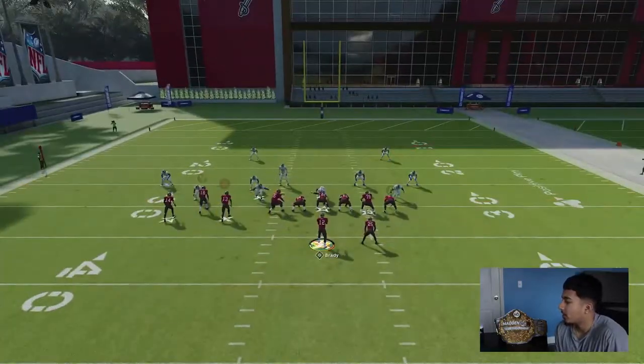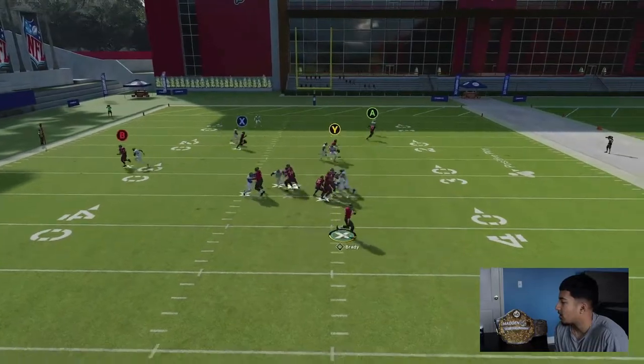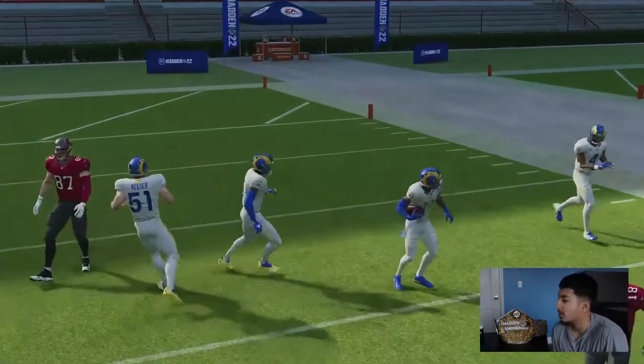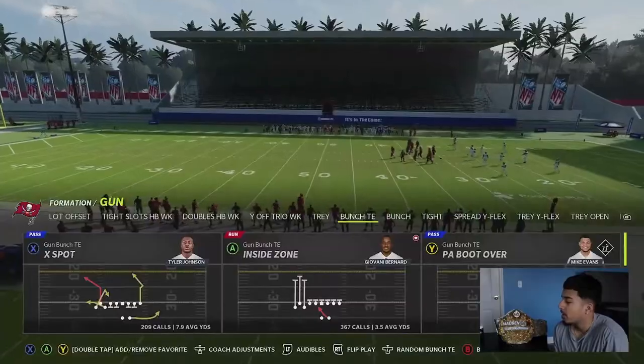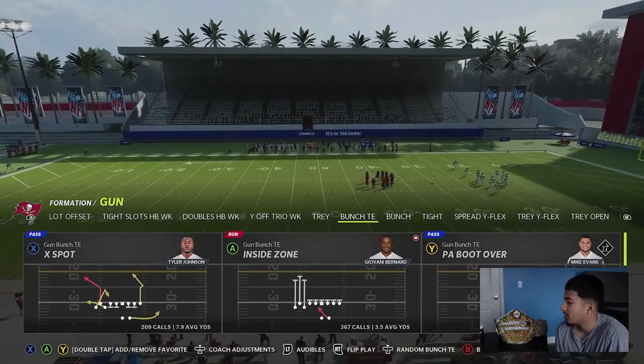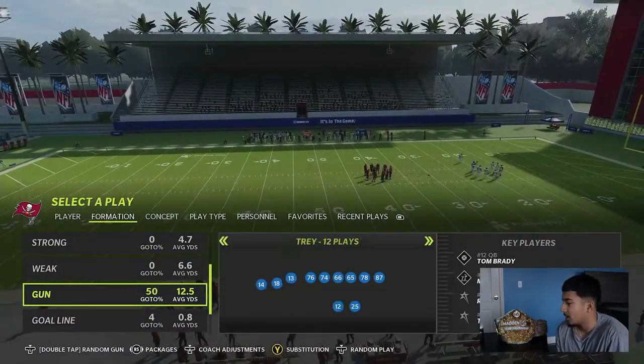This corner route is actually really good as well. I have Gronk on it so he's not getting open at all, but if you have route tech on your tight end, that's going to be cooking all day long. Besides that, X spot is cool — the tight end post is similar to a normal tight end post, but I don't really run it.